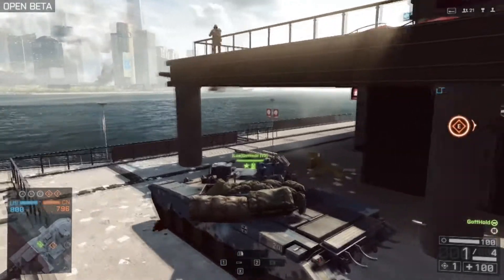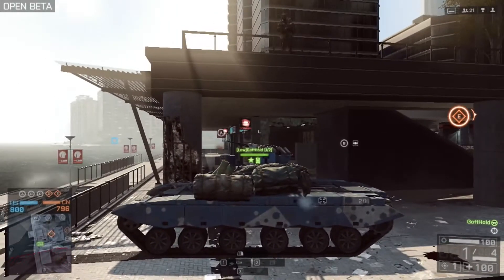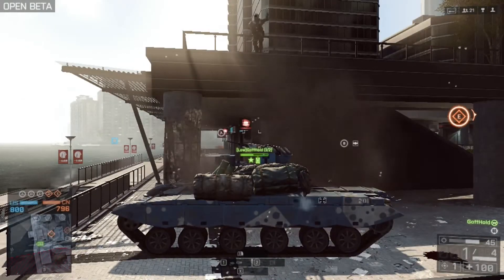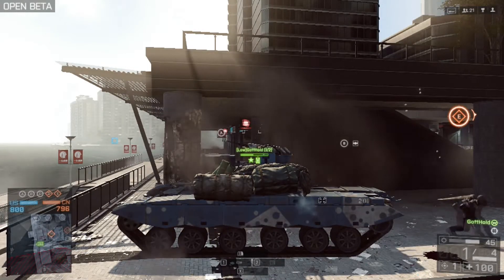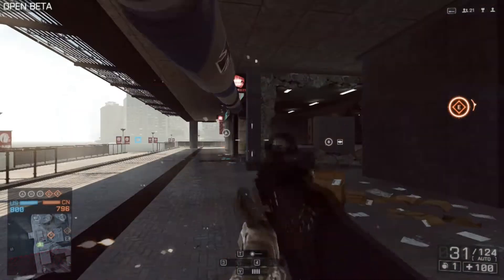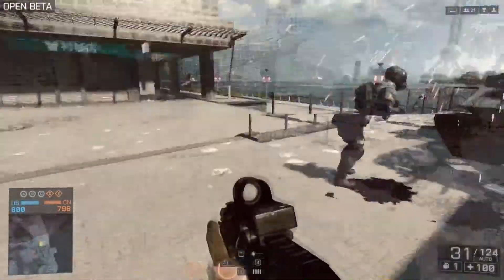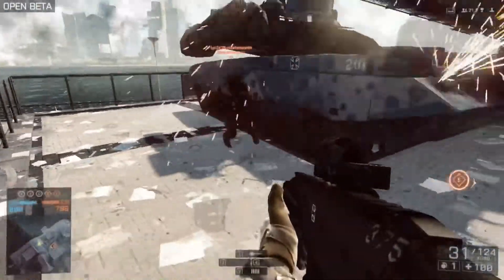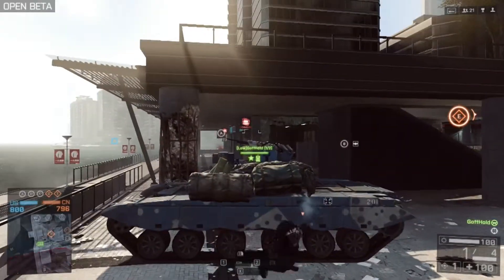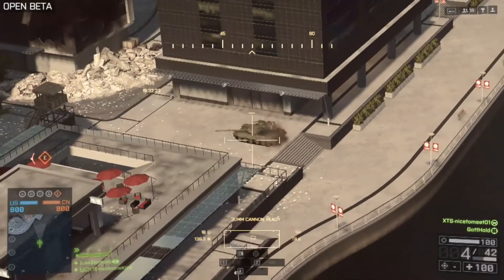The same applies to RPG shots from above to the turret — you get 55 damage and the same immobilization, which makes tanks in street canyons like here at Siege of Shanghai extremely vulnerable. In the beta, RPGs could lock on to laser-designated targets, but as the latest patch notes have told us, that has already been taken out of the game. A laser-designated RPG hitting the turret from above dealt up to 75 damage.